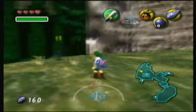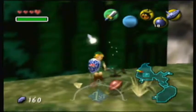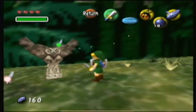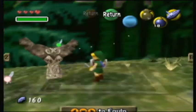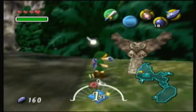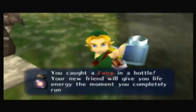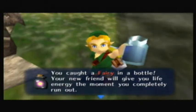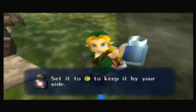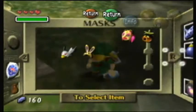Hey everybody, it's gamer number 98 here, and squeaky chair. Oh, a fairy! Catch the fairy. There we go. That's not a fairy, that's blue stuff. You caught a fairy in a bottle — your new friend will give you life energy the moment you completely run out. Yeah, basically acts as a free life, if you will.